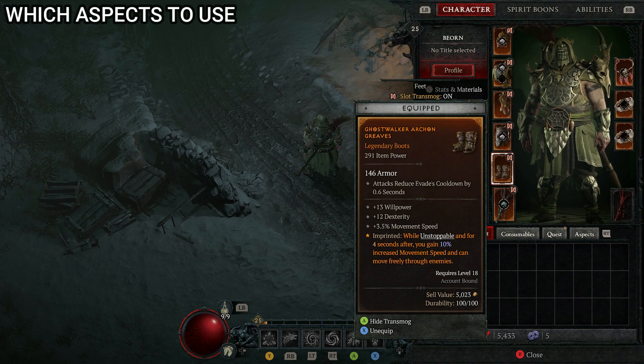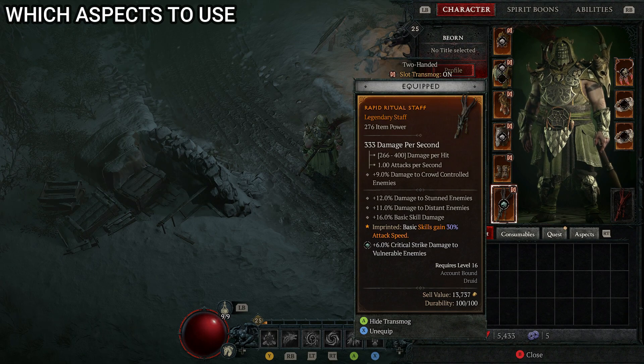For boots, the Ghost Walker Aspect is what we want. While unstoppable and for four seconds after, you gain 10% increased movement speed and can move freely through enemies — very useful for not getting bogged down. For the staff, if you have the unique item called the Great Staff of the Crone I recommend using it for this build. Otherwise, focus on maximizing damage output, especially with earth or storm abilities.